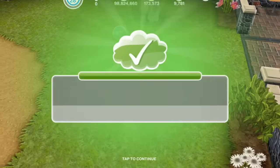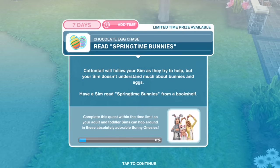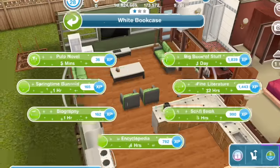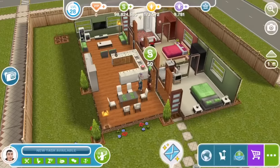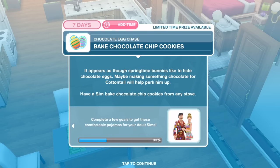So many of these little characters show up in Simtown needing help. Next task: Read Springtime Bunnies. Cottontail will follow your sim as they try to help, but your sim doesn't understand much about bunnies and eggs. Have a sim read Springtime Bunnies from a bookshelf — one hour. Then: Bake chocolate chip cookies. It appears that Springtime Bunnies like to hide chocolate eggs. Maybe making something chocolate for Cottontail will help him perk up. Have a sim bake chocolate chip cookies from any stove — this is a baking task, not a cooking task. One minute.